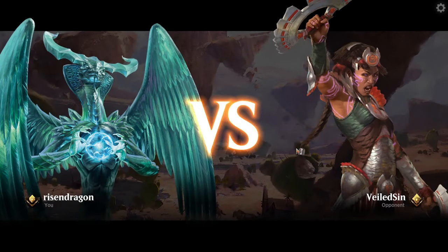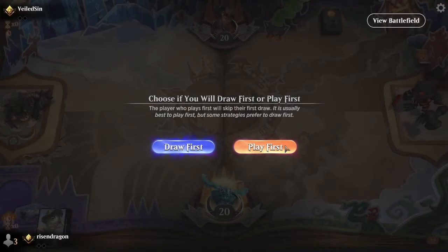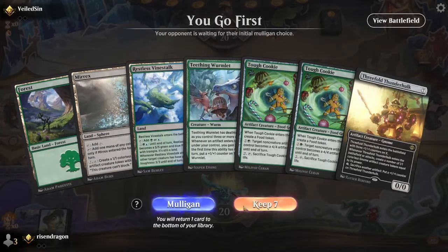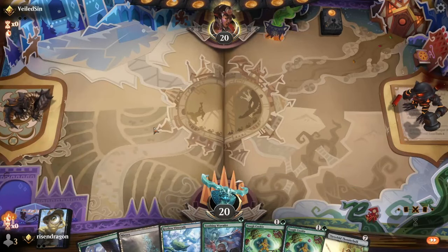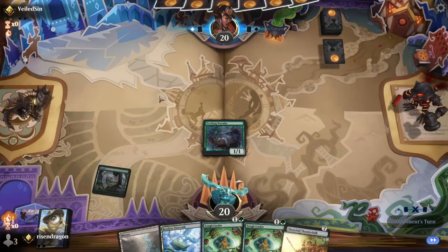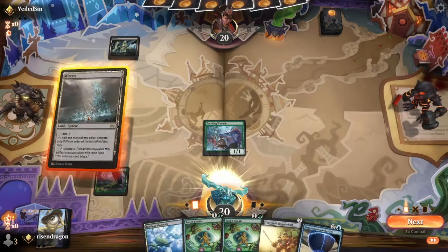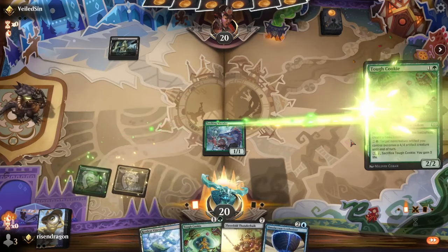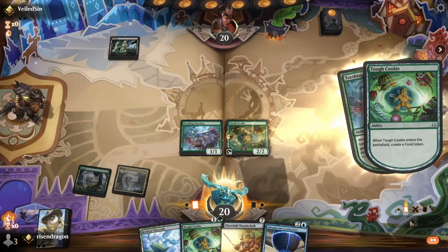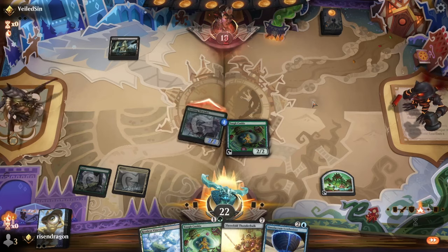We're against Veiled Sin for our Best of Three matchup. We are on the play for once — say it ain't so! How cool is that? Teething Wormlet, Tough Cookie — get some early threats down if they oblige. Oh hey, we even get a Simulacrum in there too — how cool is that! Boom, okay.